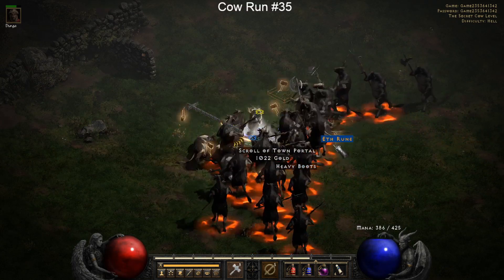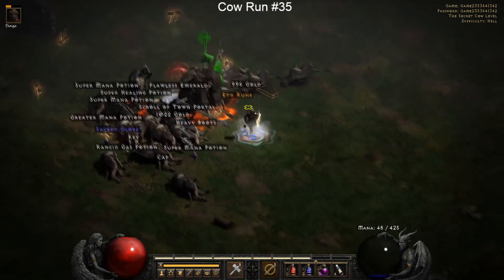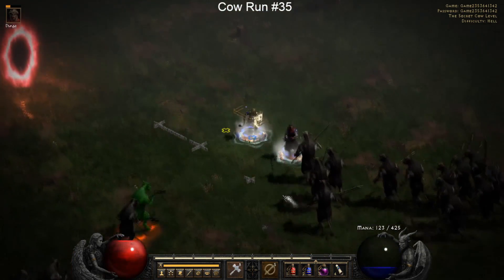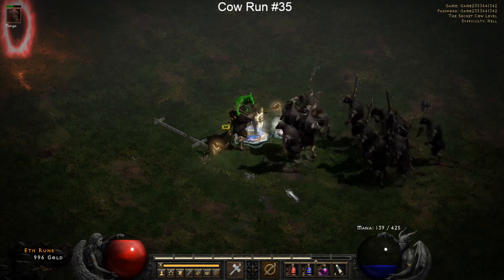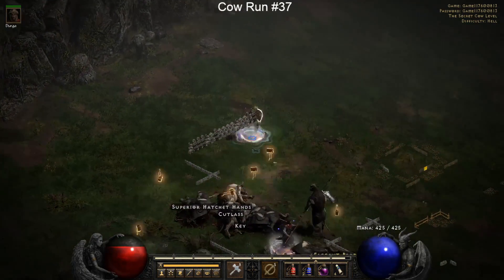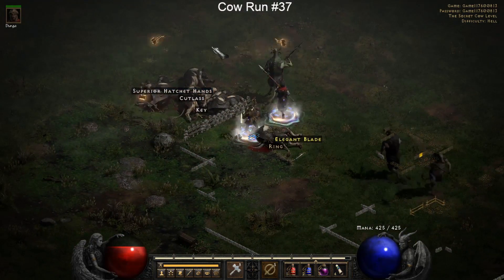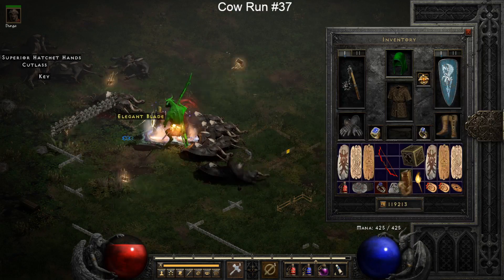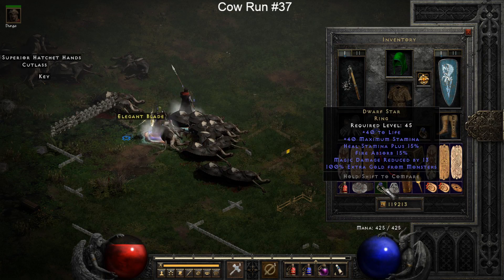It's no Ber or Jah rune, but hey we got another Pul rune - we'll take it. Another low-tier Eth rune, but maybe we can make something decent with it since a lot of higher rune words still use lower tier runes. We drop a unique razor bow which is crap, and then we actually drop another unique ring - I'm excited to identify it. This time we ended up getting the Dwarf Star, which is actually amazing if you have a gold-find Barbarian because it gives a hundred percent extra gold find.